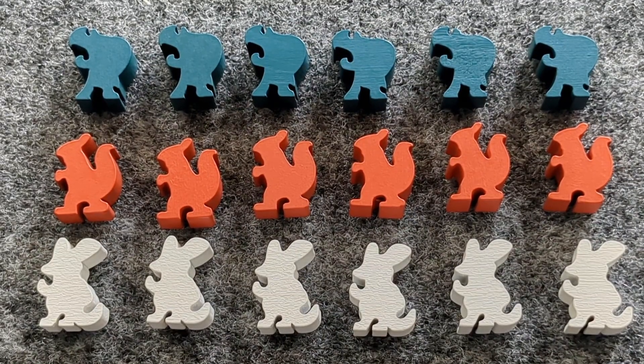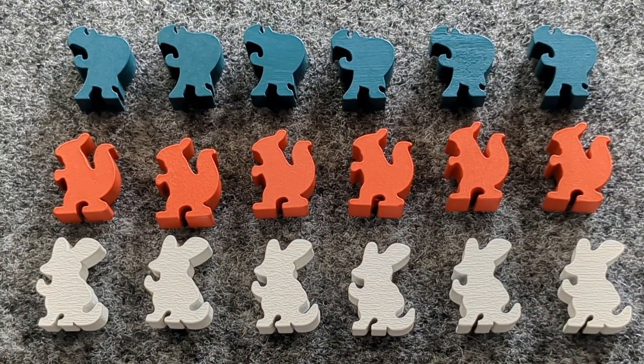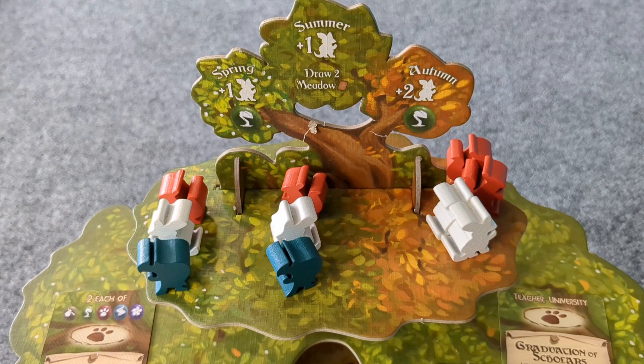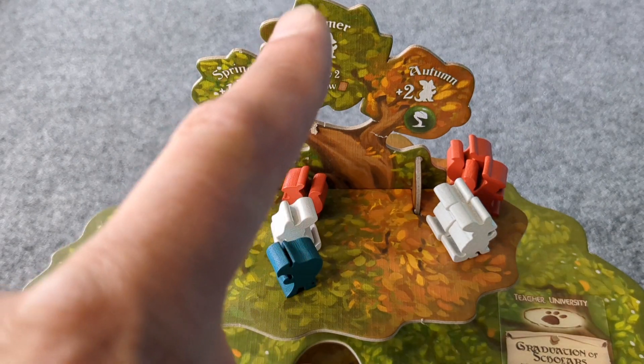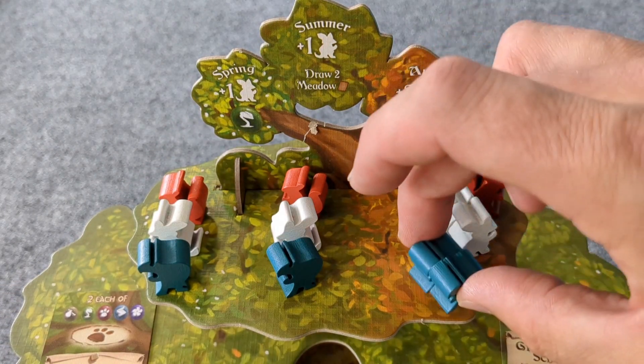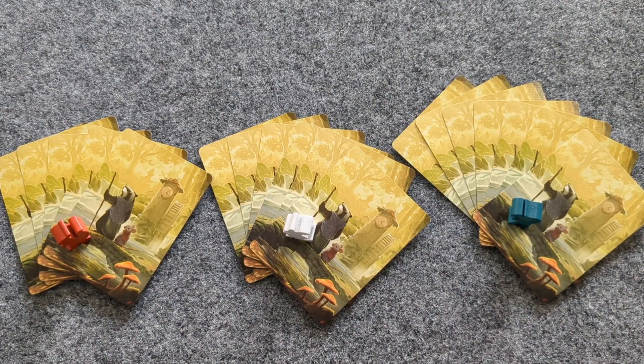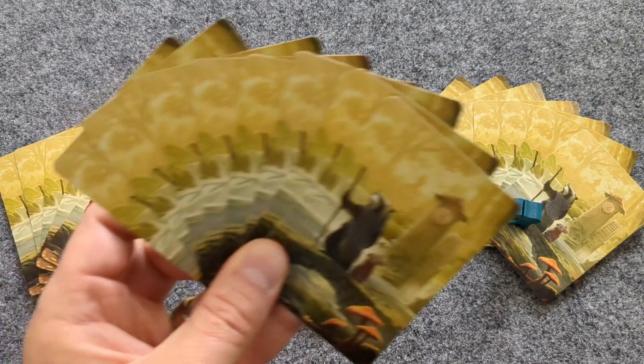Next, choose which color to play. Each color comes as a different animal shape. Let's set up a three-player game. Each player will keep two of their animal figures; the other four they will place on the upper branches of the Everdell tree — one each for spring phase, one each for summer phase, and two each for the autumn phase. Regardless of the number of players, the first player receives five cards, the second player six, the third player seven, and if there were four players, eight cards. The most humble player goes first.